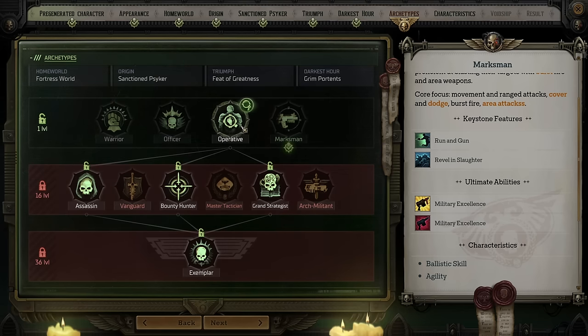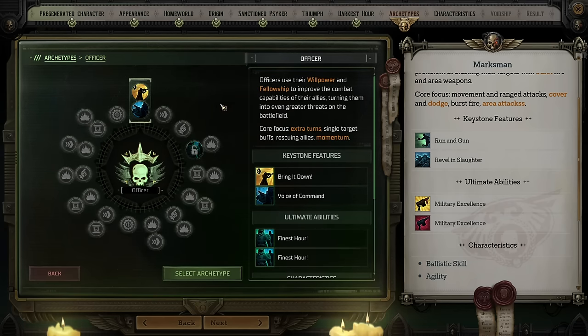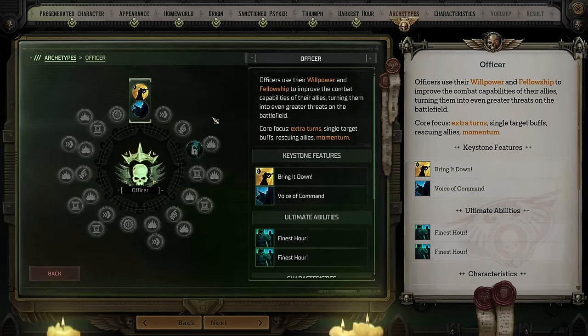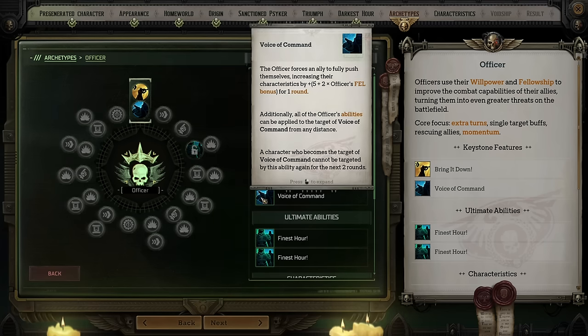There is a more interesting final option — the Officer. The Officer is all about granting your party extra turns as well as buffing them. This can combine really well with things like the Commissar Origin to provide serious bonuses to your allies, including straight up giving them extra turns. Their ability Bring It Down allows them to make extra attacks without giving them extra movement points, and their heroic ability, Finest Hour, just gives them a full extra turn. Combined with their Voice of Command ability, which can be buffed up to give all sorts of bonuses to a specific target, they make a really natural choice for a leader type character. You probably want one or two officers on your team so your damage dealers can get maximum amounts of damage per turn.